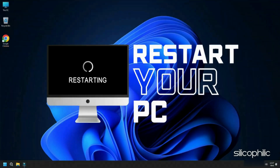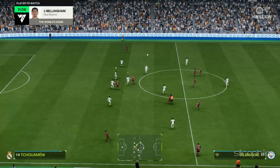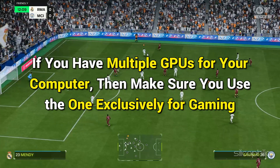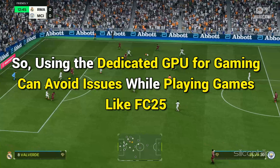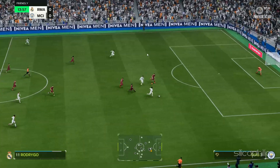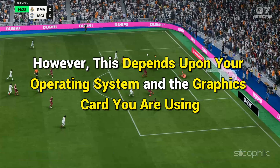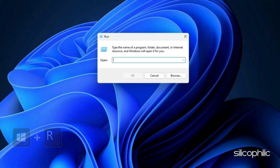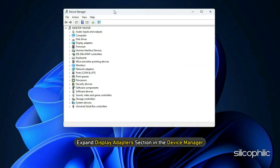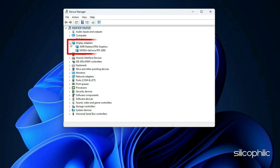Once done, restart your PC. When the device restarts, open the app again to check for updates and install any available updates. If you have multiple GPUs, make sure you use the one dedicated for gaming, as this ensures a better gaming experience and avoids issues while playing FC25. To check which GPU you are using, press Windows + R, type devmgmt.msc and hit Enter. Expand the Display Adapters section — you will find two adapters: one for your dedicated graphics card and one for the integrated. The dedicated card typically has a longer, more specific name and higher memory size. So run the game with the dedicated graphics card.